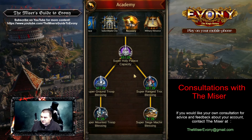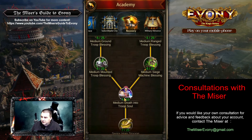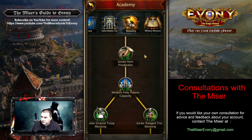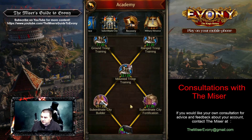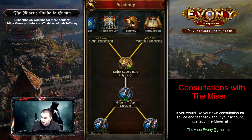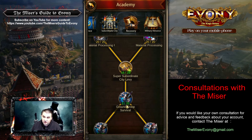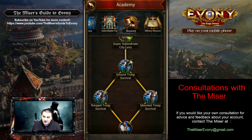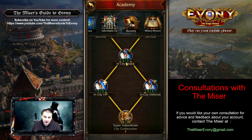Let's look at some of these other research trees. For server versus server, your holy palace doesn't mean a whole lot, so don't worry about that one. Almost everything in this tree is going to be useless except for these specific ones. Definitely get that one done — out of everything I've seen, this is your number one priority in terms of research. Get these done.